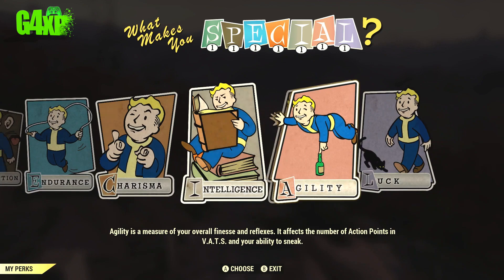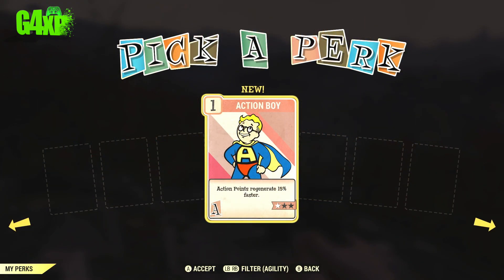The final thing of course is your perk cards. When you level up and get this specific perk card in the agility part of your SPECIAL, which is Action Boy - action points regenerate 15% quicker. I would suggest it is really worthwhile picking this first up, as it will help reduce the impact of your action points depleting quickly. The way perk cards work, you can actually choose this more than once - the second time will likely be 30% and then 45%. Generally you can choose them up to three times and it will keep increasing the benefit.